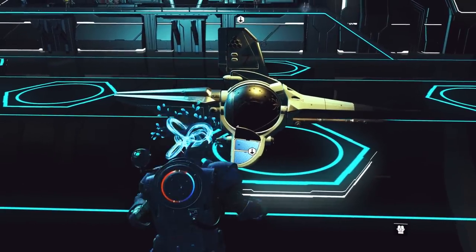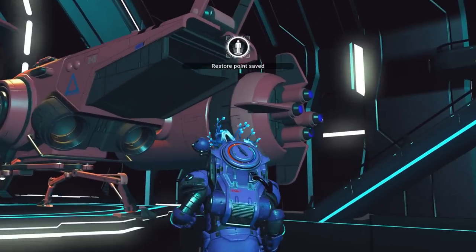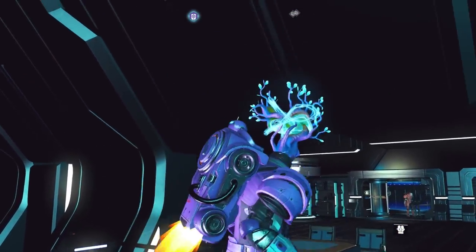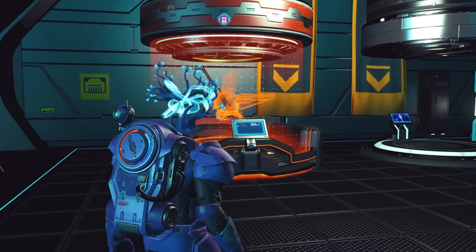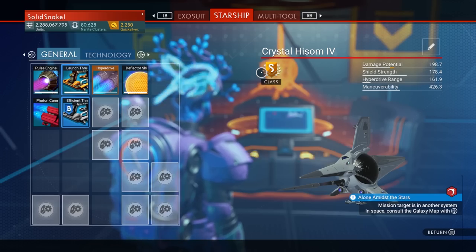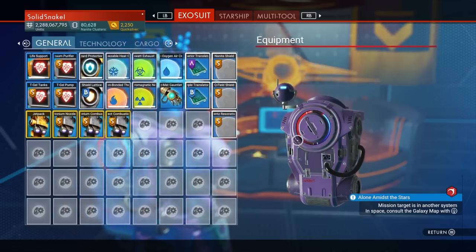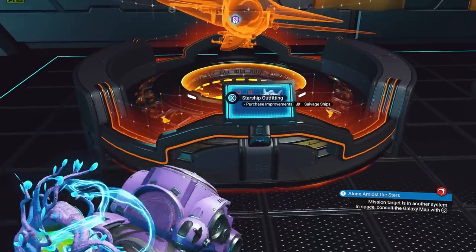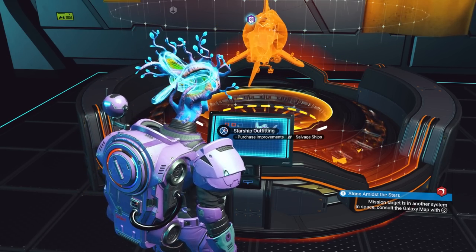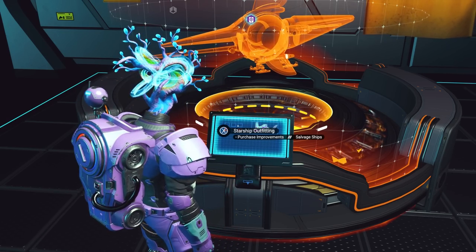Get in and get out to make an auto save. Now we're going to scrap glitch this one because it's an S-class — it's going to give us a whole bunch of cool S-class upgrades. Make sure you have room in your inventory, because when you scrap a ship you get a whole bunch of recycled stuff. Just keep going until you fill up your inventory.